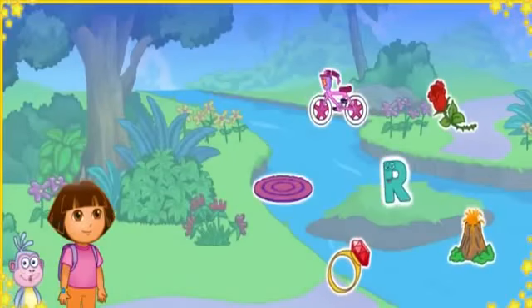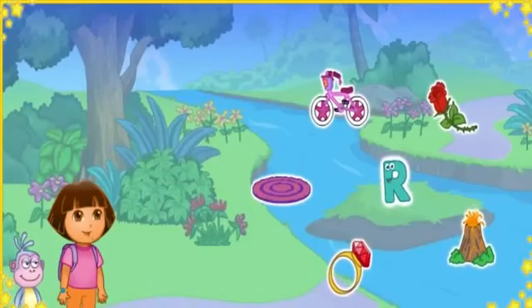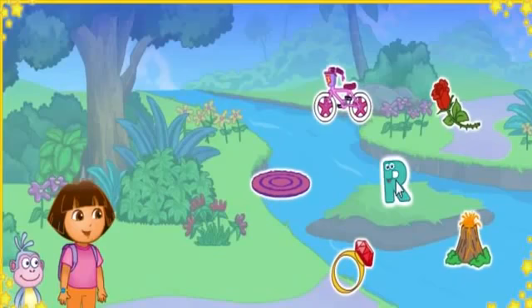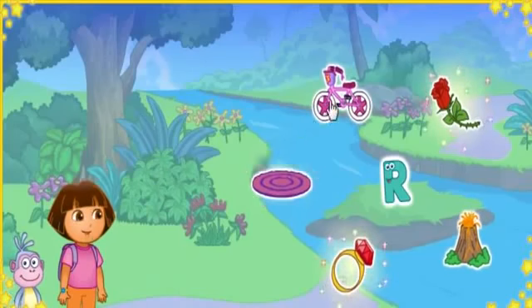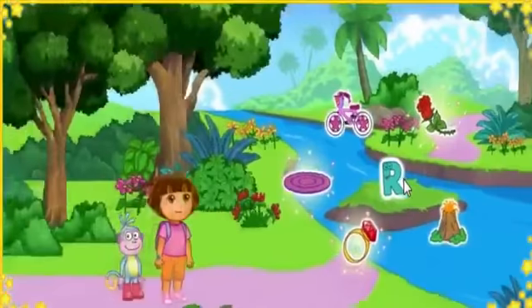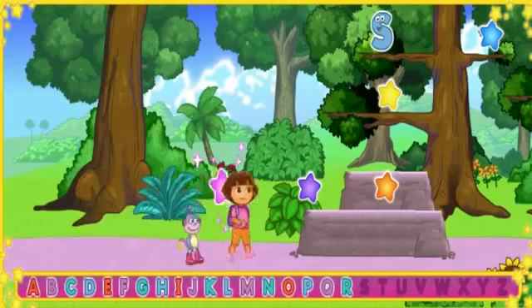Look! We made it to Alphabet River! Uh-oh! That letter's in the middle of the river, Dora! To get the letter to shore, we need to click on three things that start with the letter R. R makes the sound R. Way to go! Rose starts with the letter R. Rug starts with the letter R. And ring starts with the letter R. Rose, rug, and ring all start with the letter R. Look! We got the letter out of Alphabet River! We got it! Now we can keep looking for the next letter!